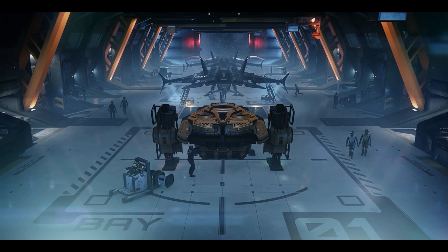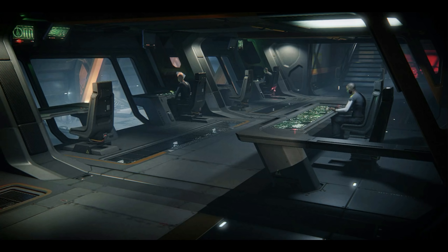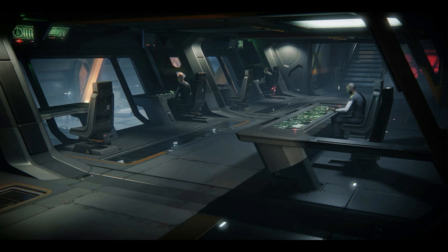We dived into the Pioneer quite a lot in the recent land claim video. This is a capital class outpost builder that will really only see its potential realised once building mechanics are fully integrated. However, when we have that in place this should be the premier method for putting down your bases — effectively representing a flying factory capable of deploying itself into a mobile building site.